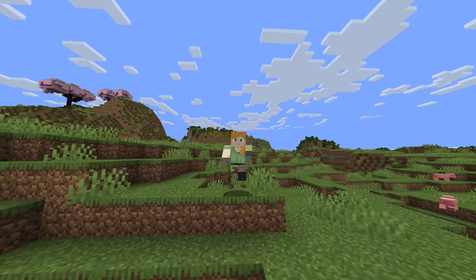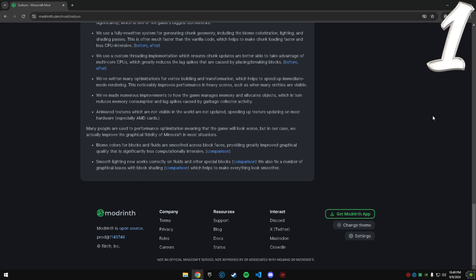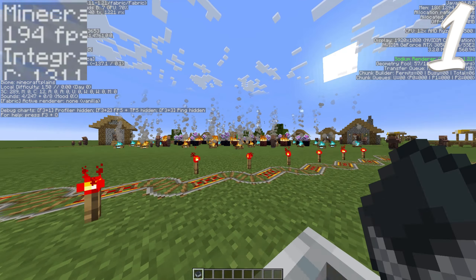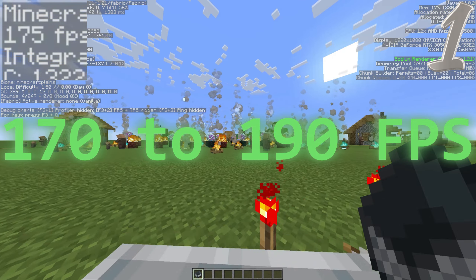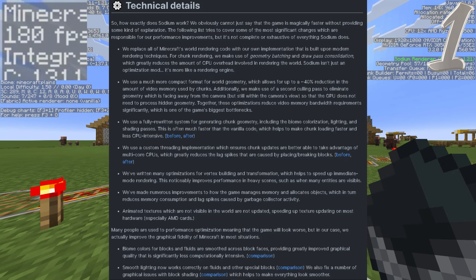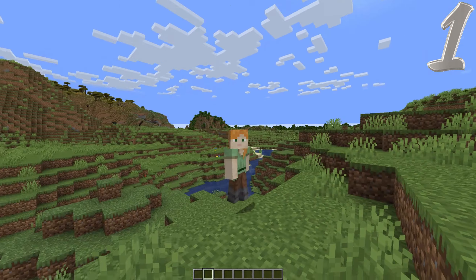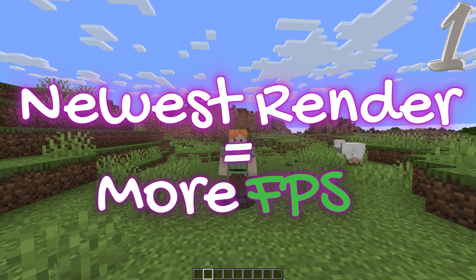So the first FPS boosting mod is the most common: Sodium. Sodium and Fabric API are basically inseparable. My FPS did not drop 100 FPS — in fact, it averaged 170 to 190 FPS. In summary, it just replaces Minecraft's old rendering techniques with a new one. Newer rendering equals more FPS.